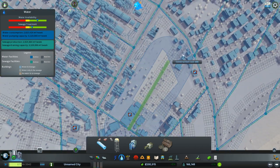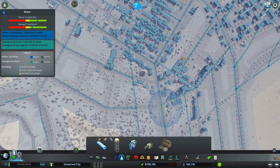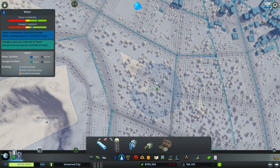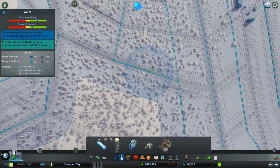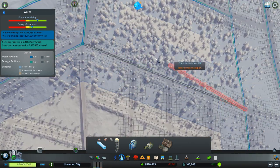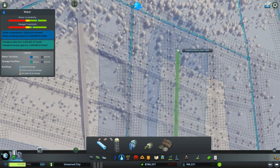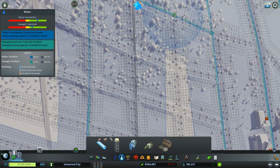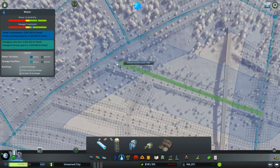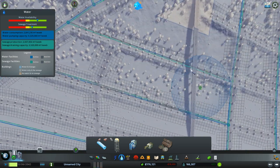Alright, any other major problems I need to correct right now? The bad thing about not having a grid system for a city is that it's a pain to water it all efficiently without spending hours doing the lines. I actually don't need water on that bridge because there are no buildings that can go next to it — unless I mess up the terrain, in which case I'm messing up the road.